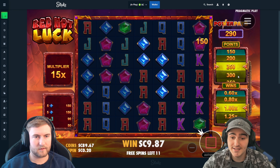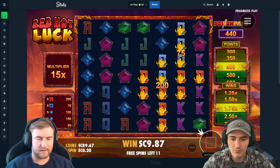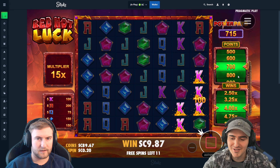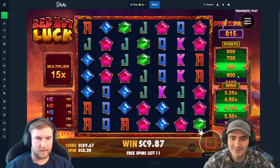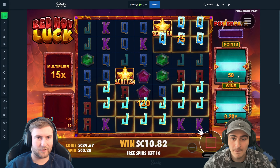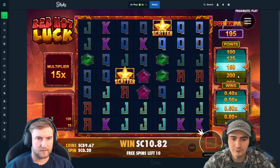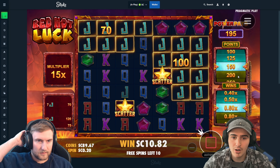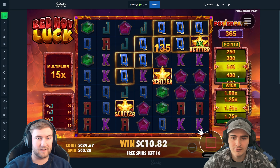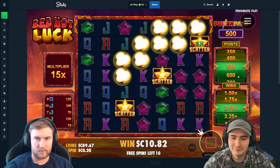The aces connect here too, yep. Aces — need a scatter to drop in. I love watching this sideboard, it's so cool. Oh look at that going up! So that only hits if you had a scatter though, right? If only they all connected, that would have been insane. There we go, all right!